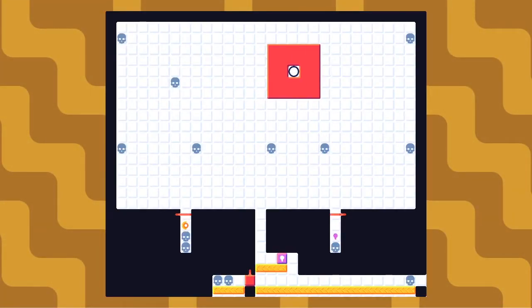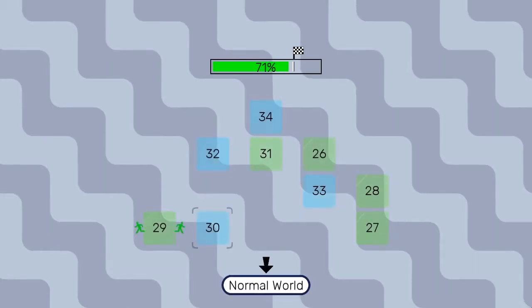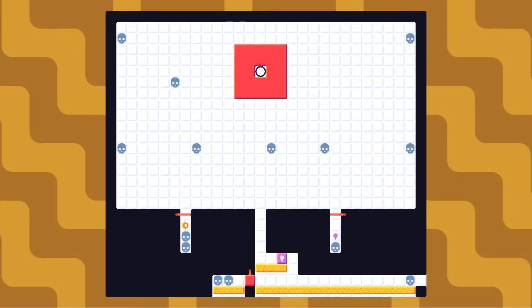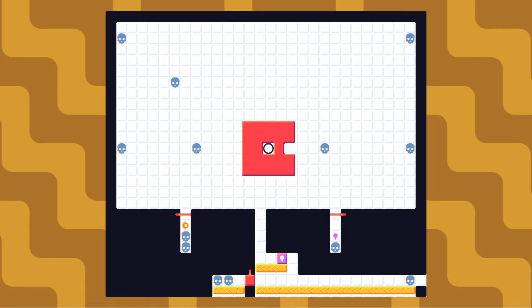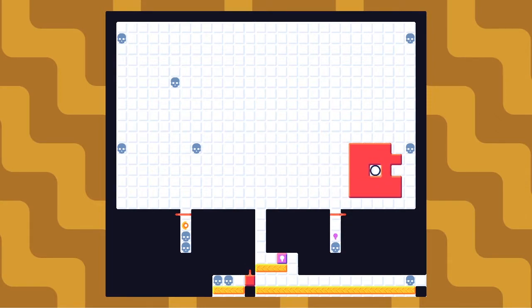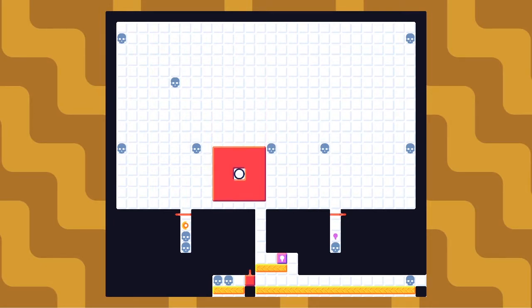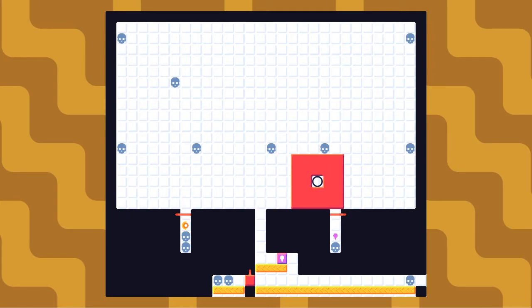Second Second Skin? Is that what it was called? Second Second Skin. Let's try it, I guess. So there's a red thing down there. There's a bunch of skulls, so I can shape this in some weird way. There's also skulls in those two passages to the left and right with lasers going through them, so I can't go down there.